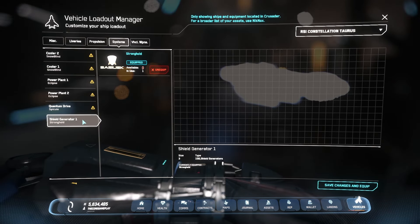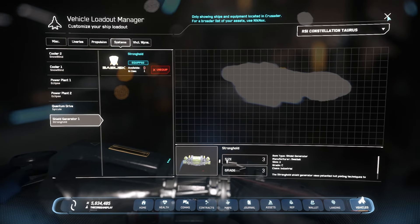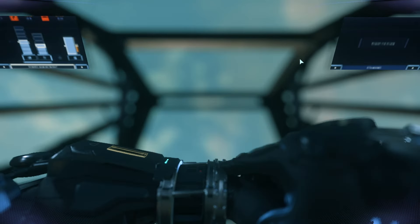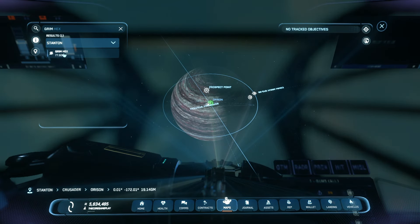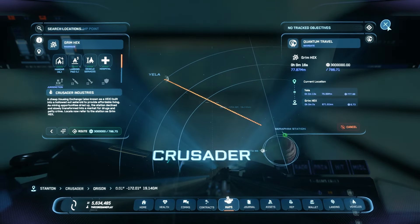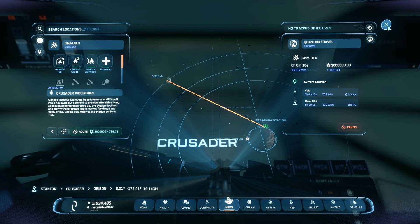For shields we're going to go buy those at Grim Hex. Quickly save and make your way back to your hangar. To go to Grim Hex, just press F2 and in the search bar type in 'Grim' — you should be able to see it pop up and we can just route there.